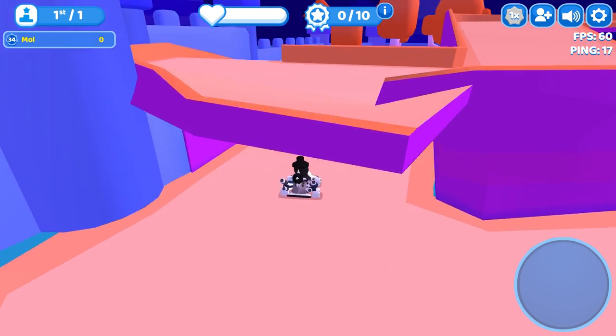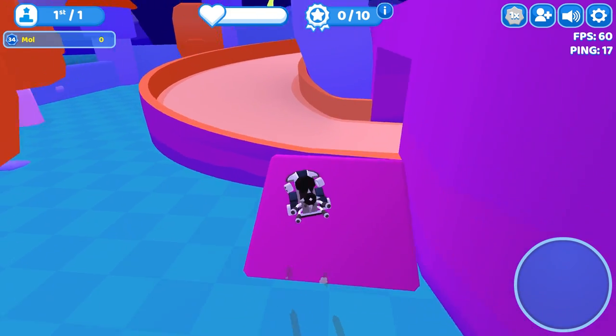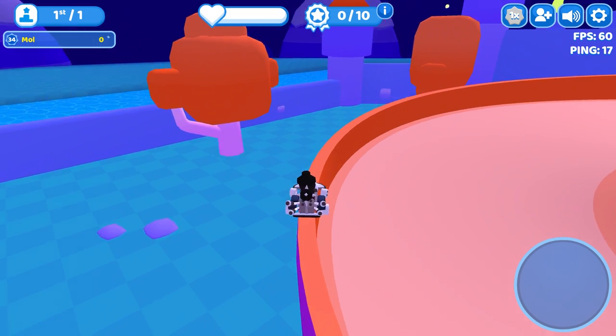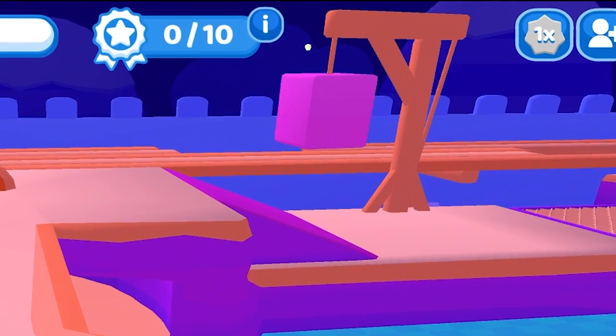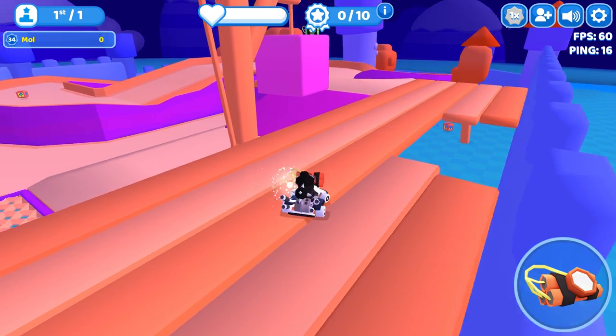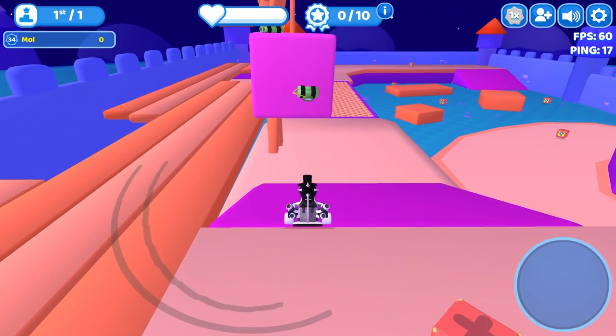Hi! It is time for another parking stunt. This time, we will go to Smash Fort. This arena has many walls and ridges to park on, but one object always stood out to me: this massive block here, that is being lifted by this wooden crane. A simple test showed that it is a solid object, so in theory parking there is possible. And that is how the dream was born.